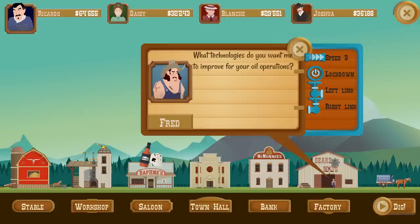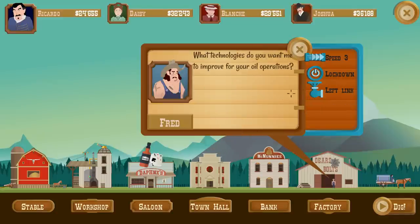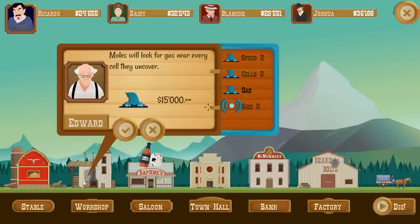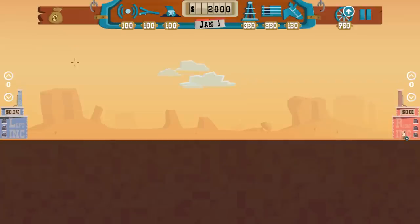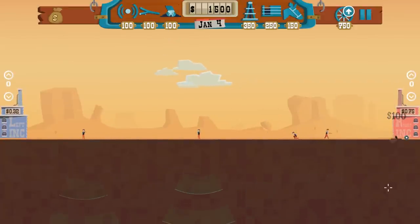The big point of this season is I can buy either a left link or a right link — I'm gonna go with the right. We're gonna spend that money on that link so we can attach gas to right if we need to. Also, maybe I should buy the gas-finding moles. We're gonna upgrade that as well — they will look for gas near every cell they uncover, so that's gonna be useful. We should start using the moles again. Two thousand dollars to start — we're still at seven thousand, not doing too bad.